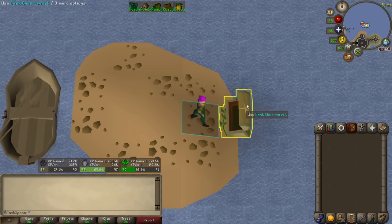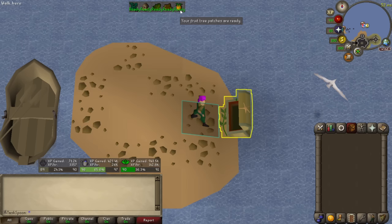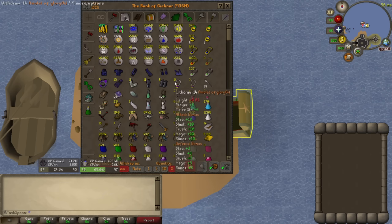Good morning to the gamers — it is a new day and I've got a lot to do. My video will be going live tomorrow so I've got to finish things up, get a thumbnail, and do all that. As you can see up here, I've got fruit trees, normal trees, herbs, birdhouses, and seaweed all ready to go. So I'm going to do all those things, and then we will finally head over to Corrupted Gauntlet and hope for an armor seed.